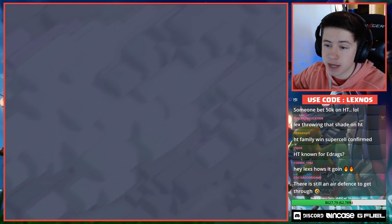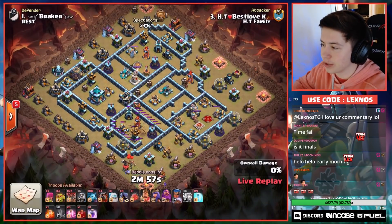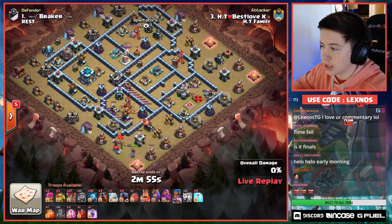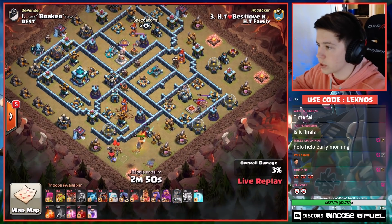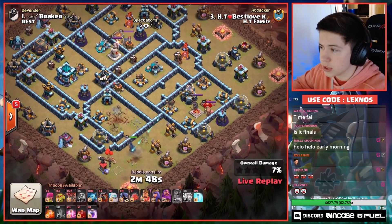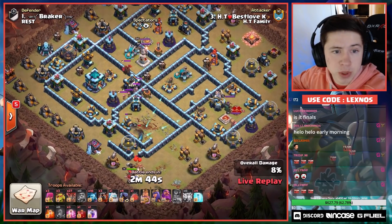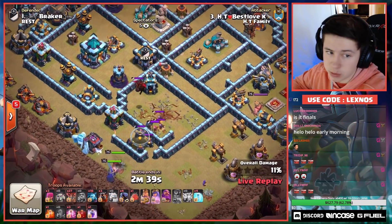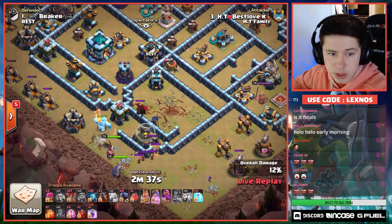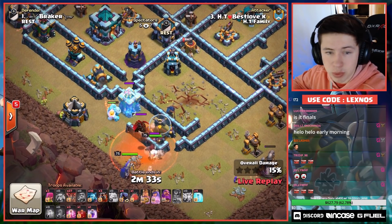Now we'll see what HT Family can do and if they can start getting some triples. HT Family are in with a Lalo — no early blimp, no invisibility spells. We're gonna RC trick the lower side Inferno. She's also gonna pull the Clan Castle troops super early: two Headhunters and a Lava Hound. He does have a poison but no lightning, so he's just gonna have to manually work through those Headhunters, dropping the early poison right here.